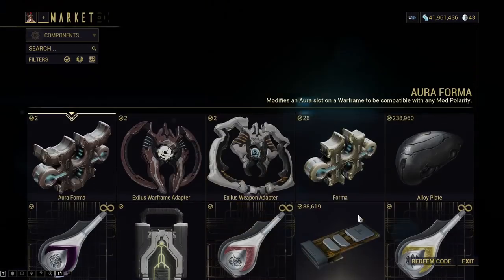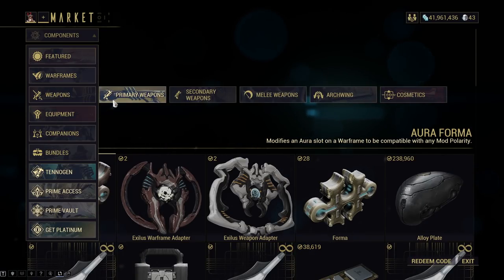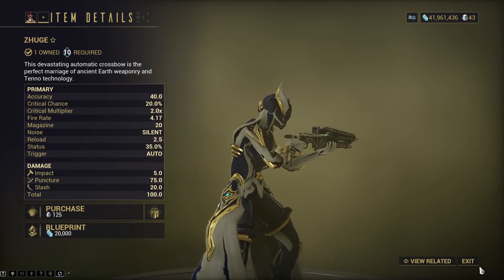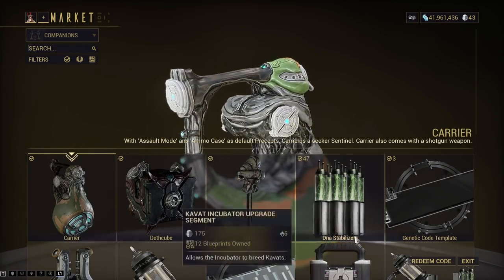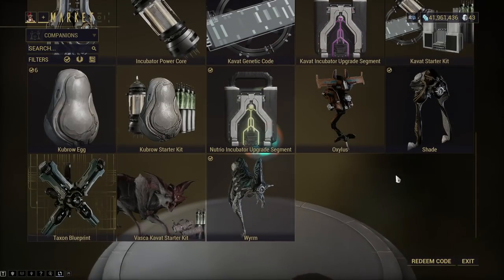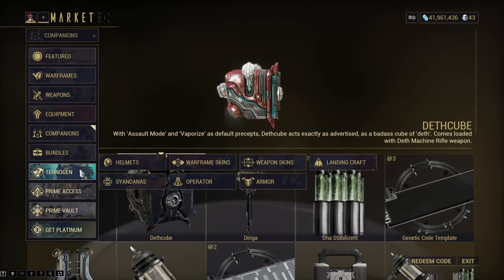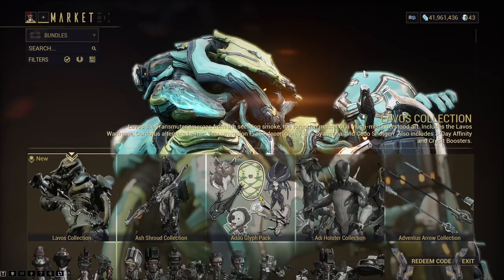The nice thing about the market is you have a ton of blueprints you can spend on and buy with credits. Unless you have millions of credits and you're early on in the game, you're going to have a lot of stuff to actually buy up in here — not a huge issue, but it will take time. That's why I would always recommend buying slots. Companions are cool — you can buy DNA Stabilizers here for credits, but I wouldn't really bother spending any Platinum there either. Do whatever you want — you know your own finances. Don't spend all your money on Warframe. Spend responsibly.